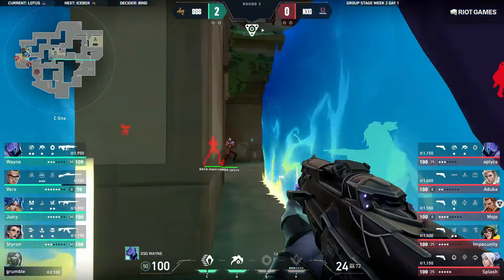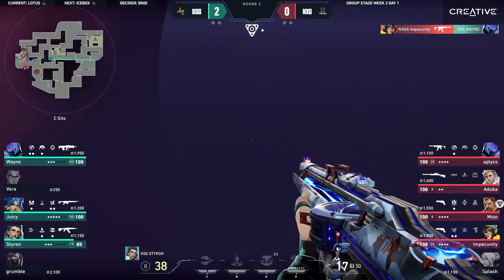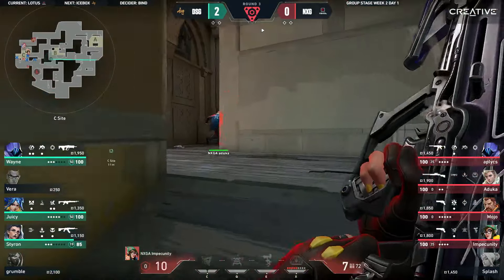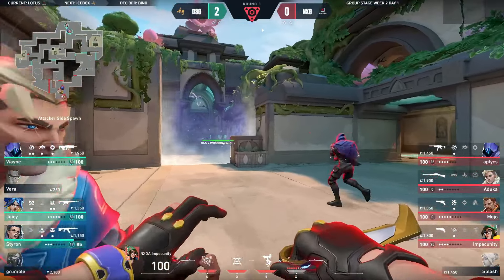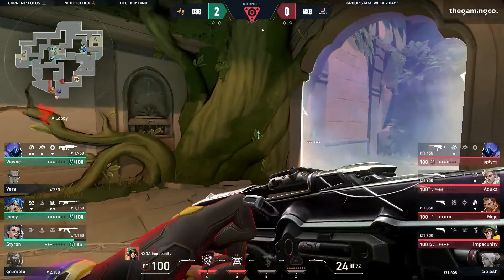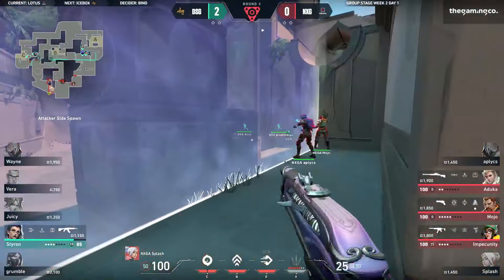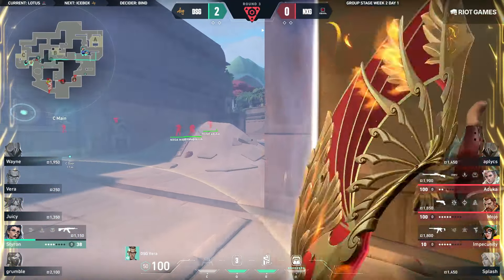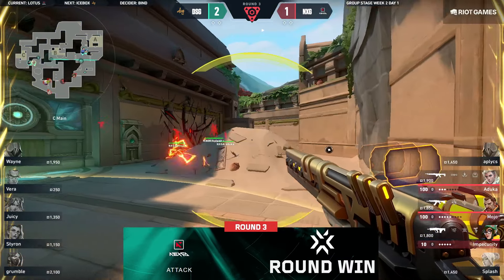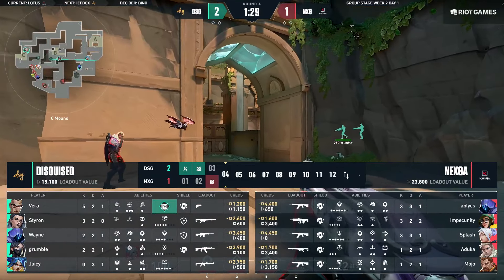Styron hitting shots — can he make it work? Wayne is in. They've got a good setup for a retake but it's sheriffs, might look a little dangerous. Applix finds the first, gives a start to the back opportunity, gets another one into Styron. He's getting run down through the smoke — he is going to be the last player left. But Aduka with the Outlaw scavenged from the ground puts him right into the dirt. That's Nexka's round. That round was very well played for Nexka — the stun from Mojo's Fault Line allowed Styron to scale up against the Chamber, and Splash going in there getting the first kill, doing Splash things — really good way to open up an eco round.